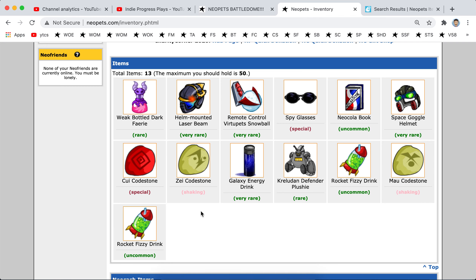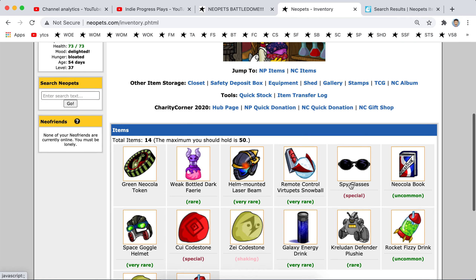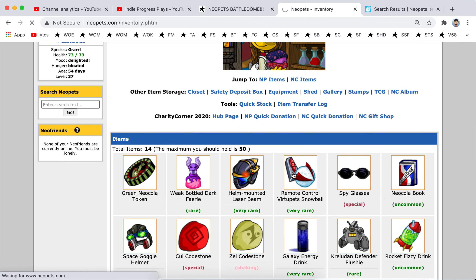So, there you have it — 23,000. That's another 6, 7,000. 23,000 plus 3... it's like 32, 33,000 Neopoints worth of items. Very cool.